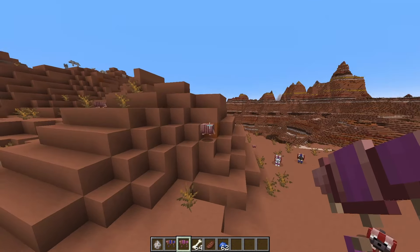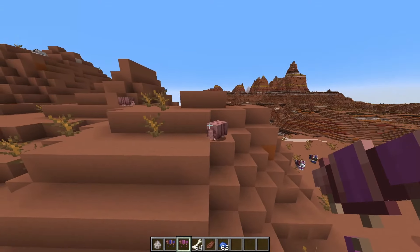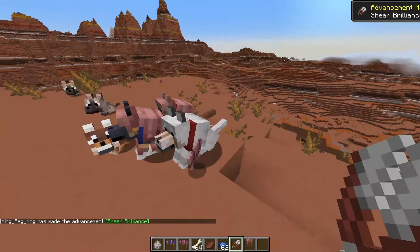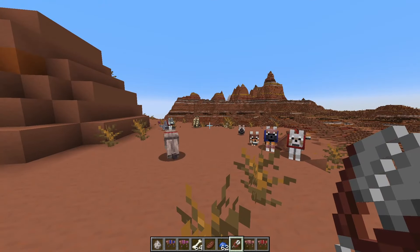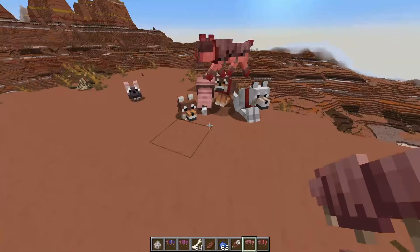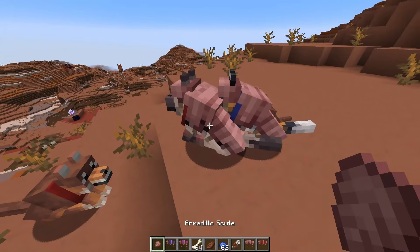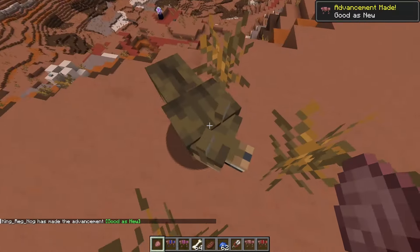There are some new advancements. 'Isn't It Scoot' is earned by getting armadillo scoots from an armadillo while using a brush. 'Sheer Brilliance' is earned by removing the armor off a wolf. 'Good As New' is earned by repairing damaged wolf armor using armadillo scoots — if your wolf gets hurt in battle, just click on him with the scoot to repair his armor and earn the achievement.